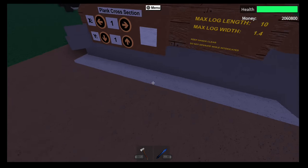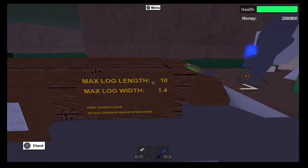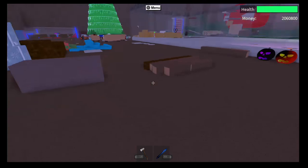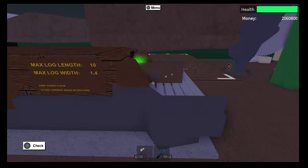This is the first sawmill — it's the most basic, the Shabby Sawmill. It costs about 160 I think. The max length on all of them is 10 units long, but this one the max width is only 1.4 units. The main reason I'm making this is to show you guys how much the value of your wood increases when you process it through sawmills.